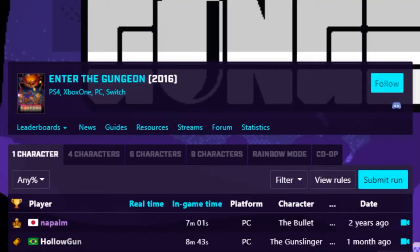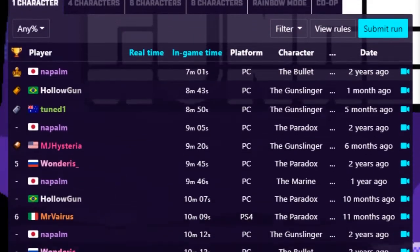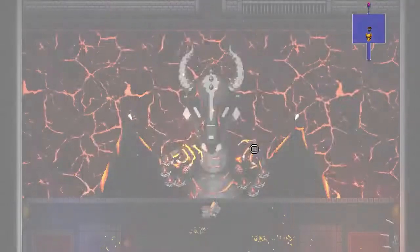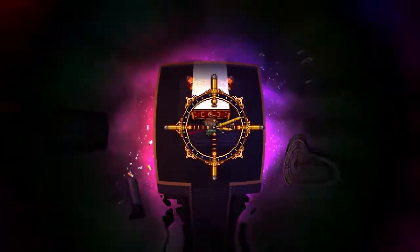The Any% category is the category we'll be talking about today because it's the most popular and the best place to start for beginners. Essentially, what you have to do is climb through all 5 chambers of the Gungeon, defeat the dragon, and shoot yourself with a gun that can kill the past. Pretty simple.